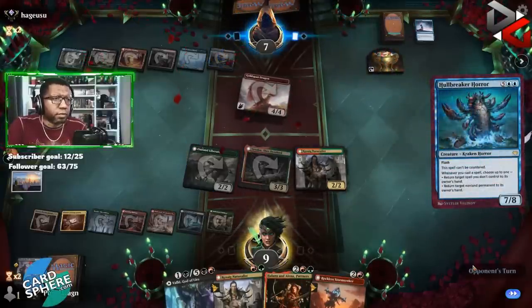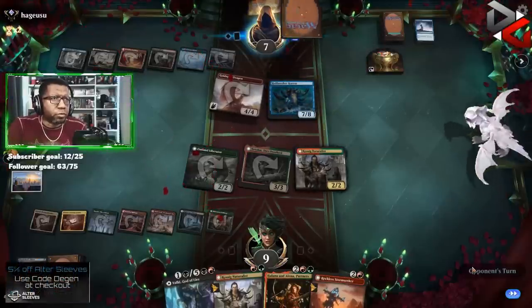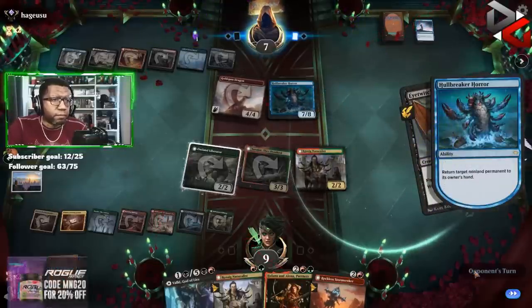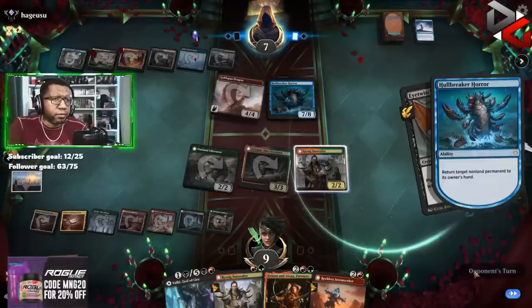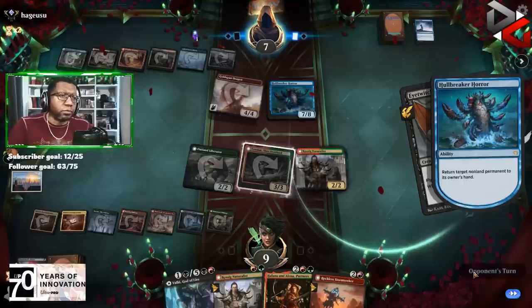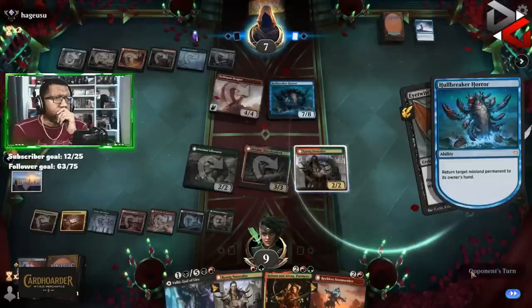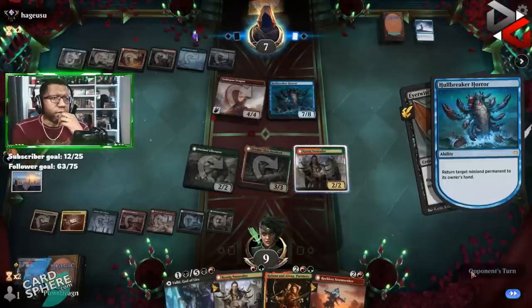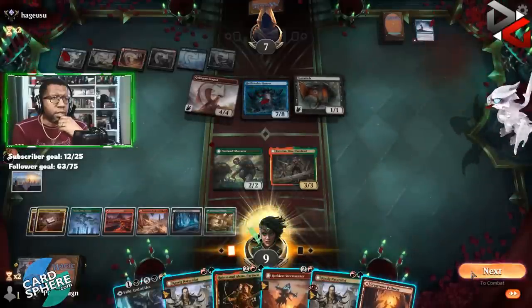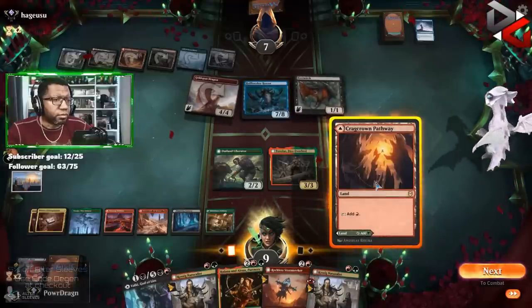Holebreaker! So they're gonna have at least one live spell — counter and bounce? They're just gonna do that now. This is interesting because now we could remove the Holebreaker with our Valki, which is kind of interesting. But we are only at nine. Opponent would have to find another treasure to activate their land, but we could also leave things back to block. This actually did not play out at all how I thought it would — this is a little different.